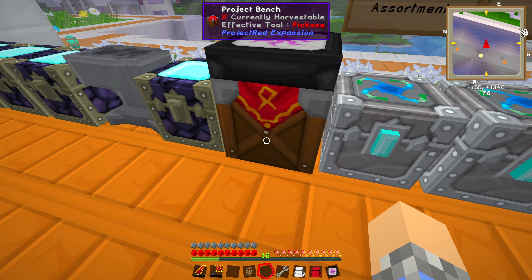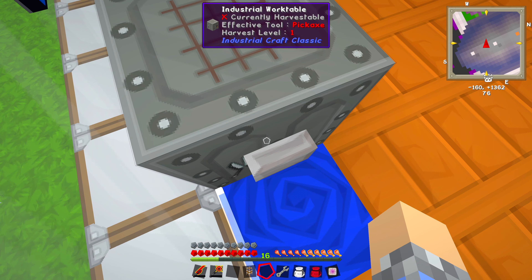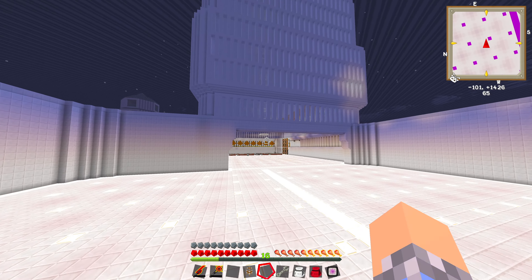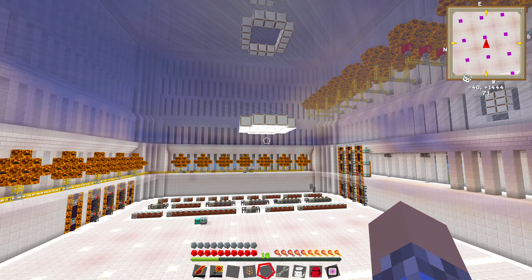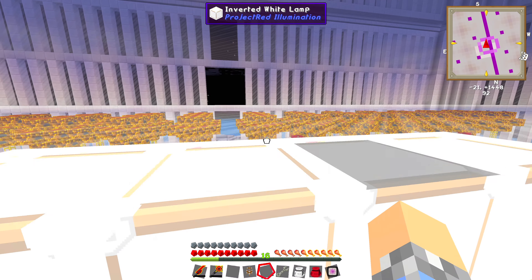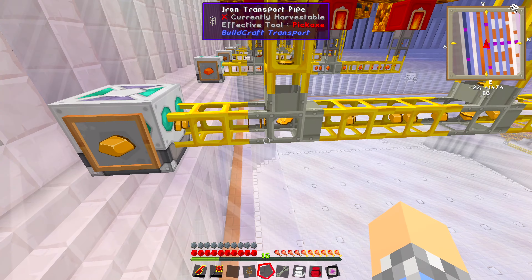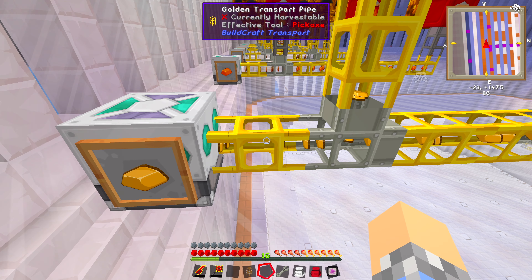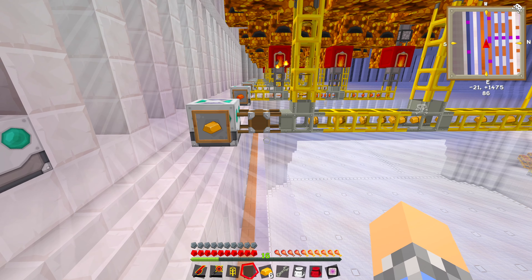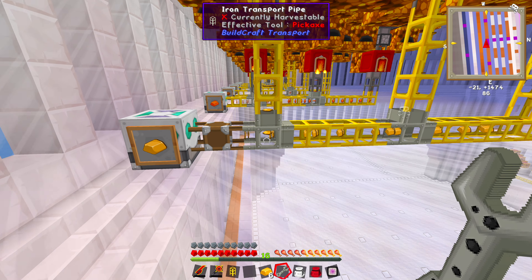That'll get us eight void pipes, although we only need one closed transport pipe, at least for right now — at least for experimentation. The one thing I'm unsure about is whether we need to place it in line with the other pipes, or at the end. We've got so many ingots being manufactured over here, I don't really care if we lose a few while experimenting. So I suppose we'll stick it here — and here come the pipes.